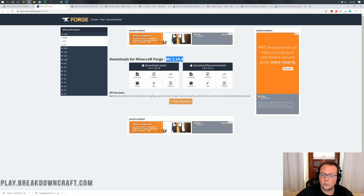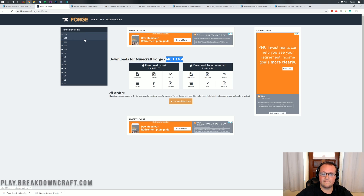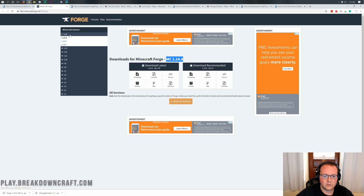As you can see here, it says MC 1.14.4. If it says that, you're good to move forward. However, if it doesn't, you want to make sure you have the 1.14.4 version. To do that, just click on the plus 1.14 over here, and then click on 1.14.4. Then it'll say MC 1.14.4. Once it does, go ahead and under Download Recommended, click the Installer button. It will then go ahead and download Forge, where you want to click that Keep button. As long as it says Forge, it's 100% safe to keep.